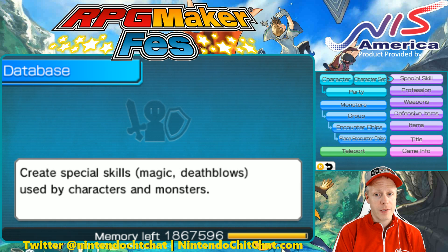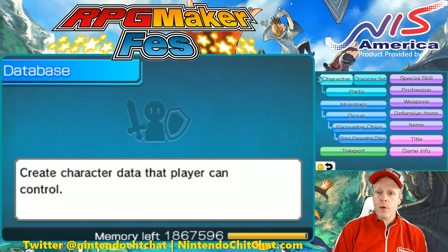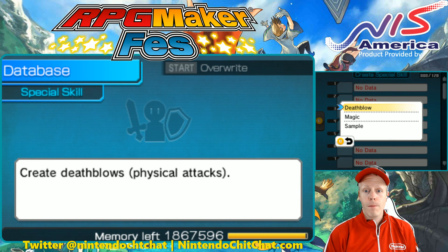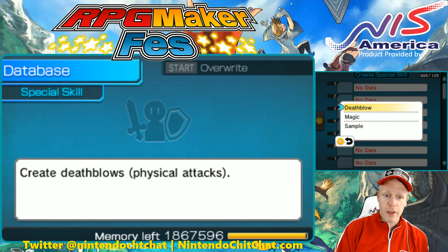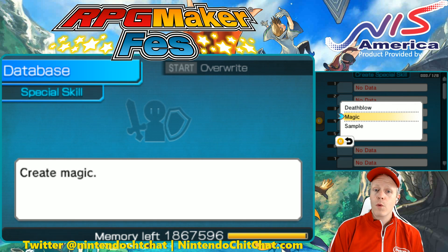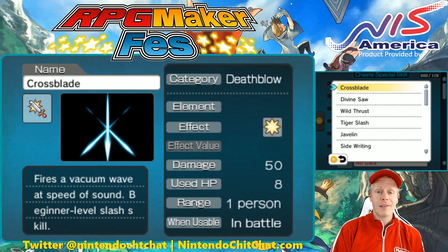The first thing you want to do is go into your database, which is right here, and of course go to Special Skill. Now what's cool is you can create by magic or death blow. Death blows are physical attacks and magic is magic. Let's use some samples here — it makes it a little bit easier to show you. I recommend using samples in the game. It makes it easier to look back and see how things work. Piece of advice.